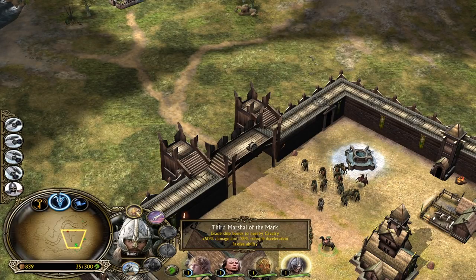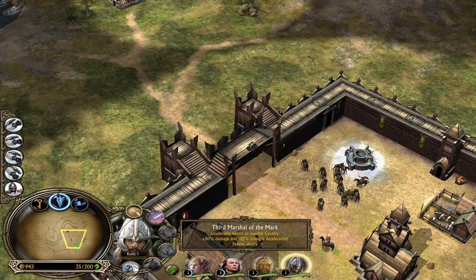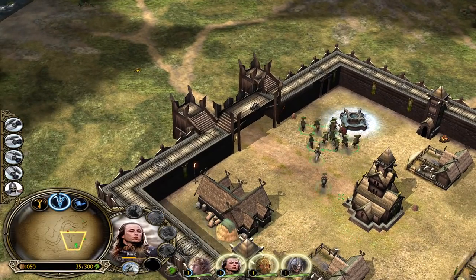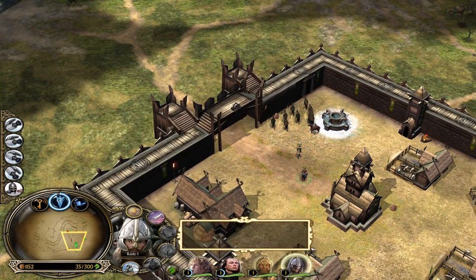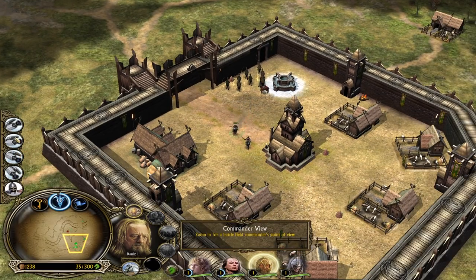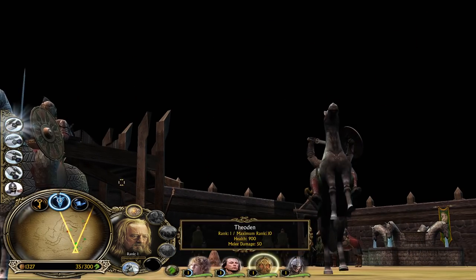We have Straw Spear, and also the Third Marshal of the Mark which is a leadership for the nearby cavalry units - 50% more damage and 25% more trample. Now we have three heroes - let's take a look at the design. This is Eomer and this is Theoden. We can also use the ground view to see the horses.